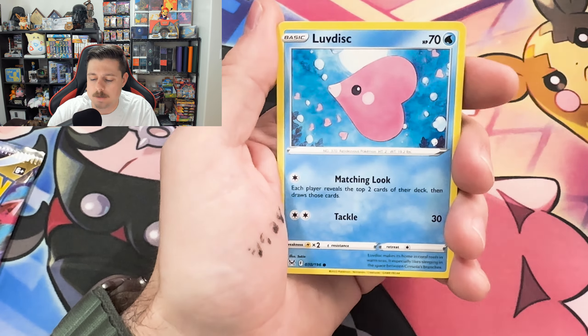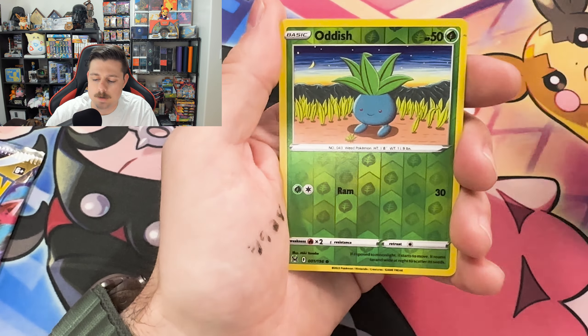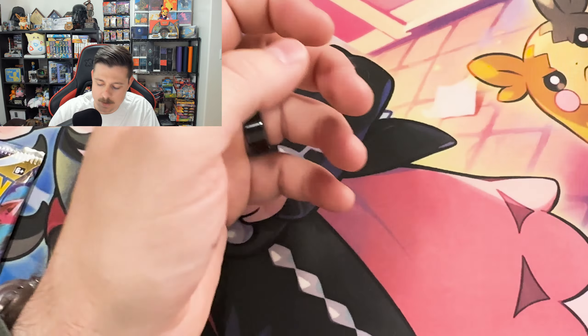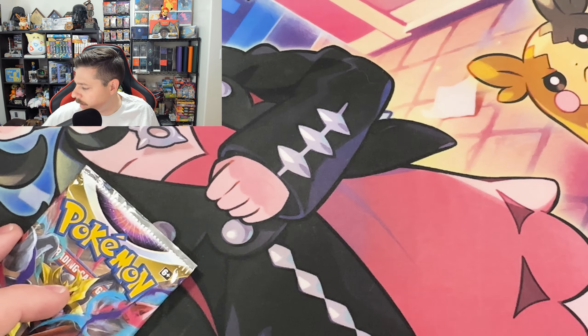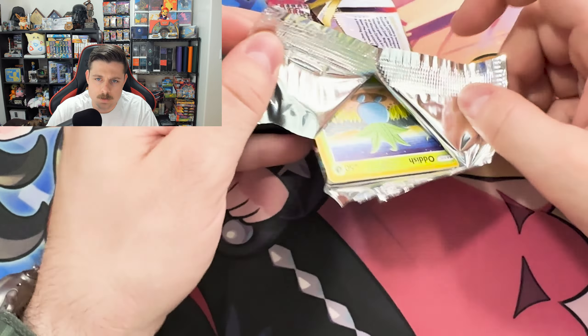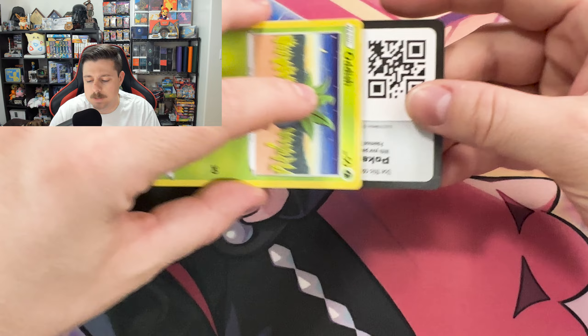Rhydon, Oddish, Love Disk, Phalanx, Poliwag, Gligar, Oddish Reverse, and a non-hollow Politoad. One for four so far. Let's see if this last pack can save us and get a little redemption.